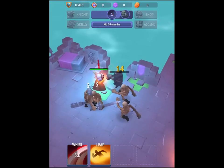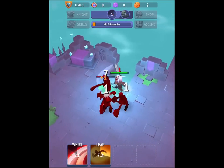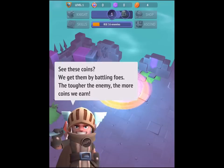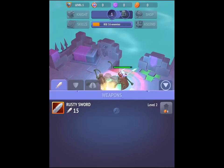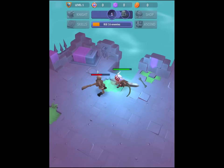We're on floor one and we can see a bit of UI now. At the top of the screen I need to kill 20 enemies to get something cool. There's a Knight Skills shop and Ascend, both currently grayed out. We've got coins — we all know about coins from free-to-play games. I've got a rusty sword; I can spend coins to upgrade it.